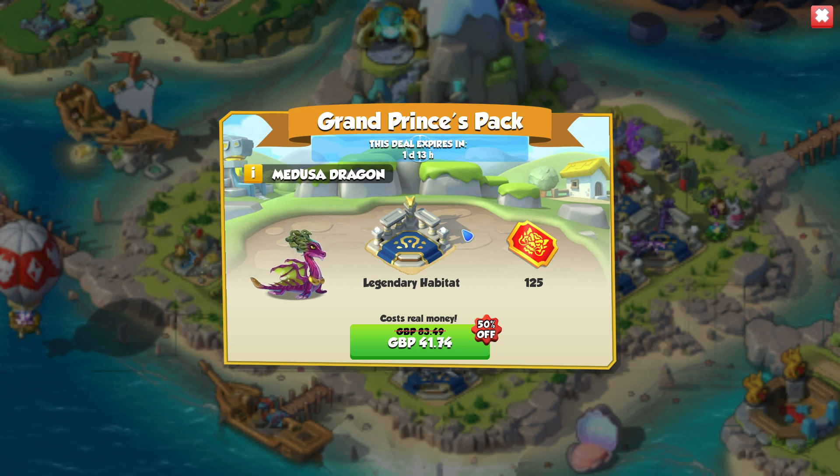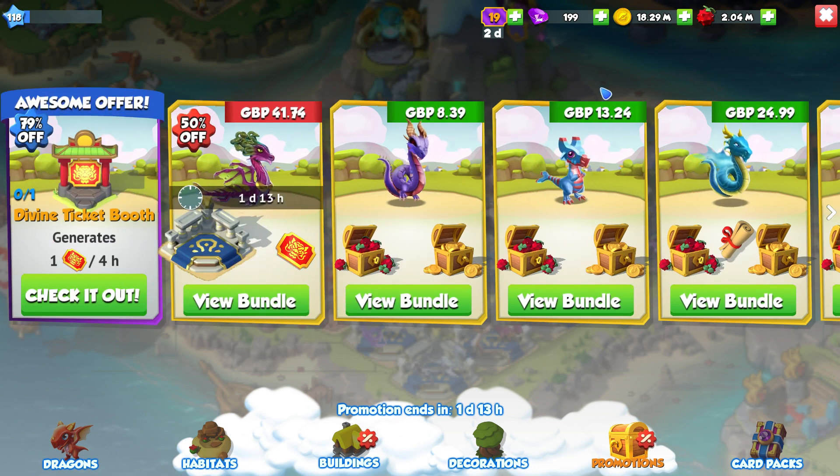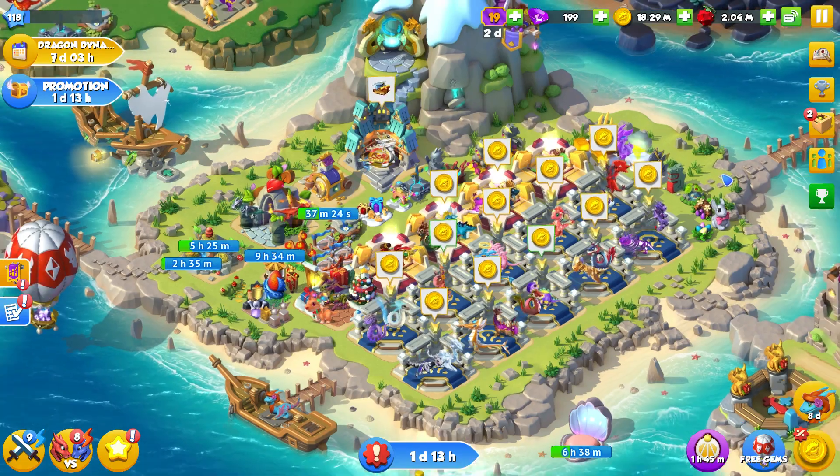We've got the Medusa. So now the question is, are we going to get the Bone Dragon returning? And there's probably a good chance. But overall, if you're going to consider buying Divine Tickets, these bundles here — 41 pounds is a lot and I wouldn't do it. But if you were just going to buy Divine Tickets anyway, these bundles are normally quite worth it. Because it turns out that the Dragon and the Habitat ends up costing like 10 pounds. So that's actually really cheap for a Legendary.